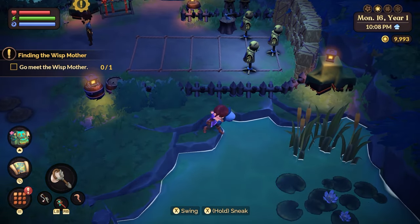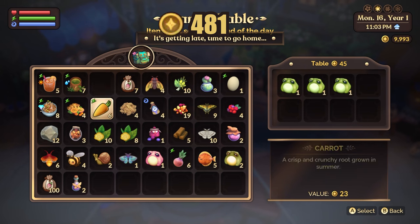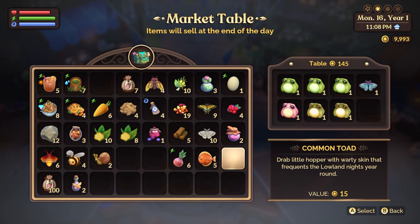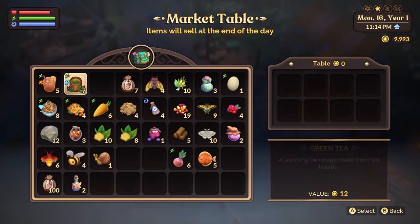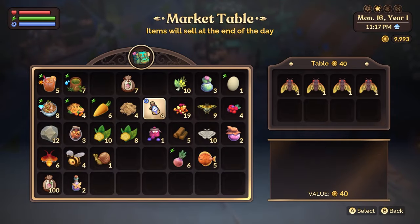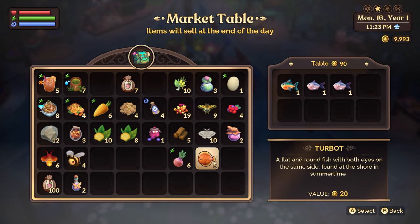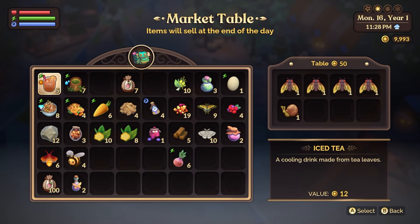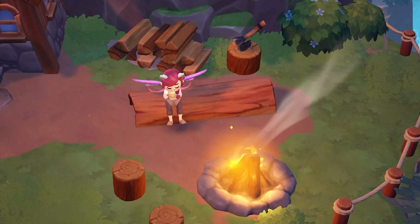I did the same experiment — three full in-game days catching critters — and that gave me an average of 481 florin. The days varied quite a bit due to different weather patterns and spawn rates. Day one gave me about 440 florin, day two dropped down to 335, and day three jumped all the way up to 668 florin. So it fluctuates a lot when it comes to critters. The average of those three was 481 florin — not too shabby, but fish still come in first place.